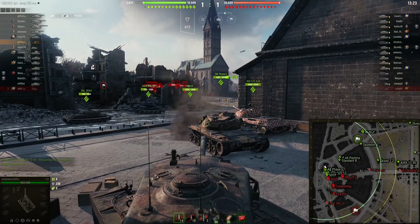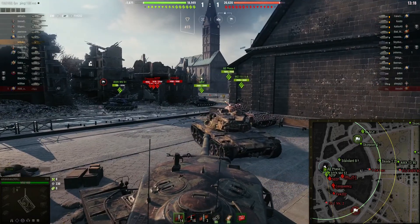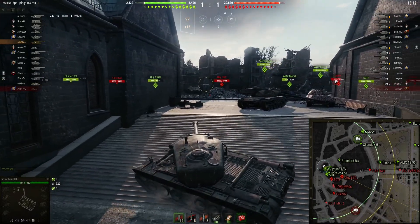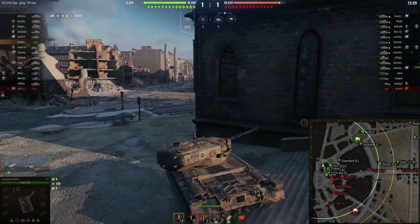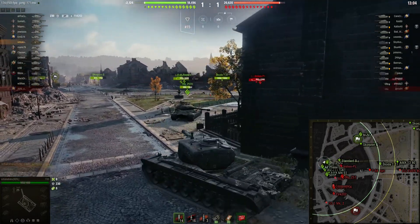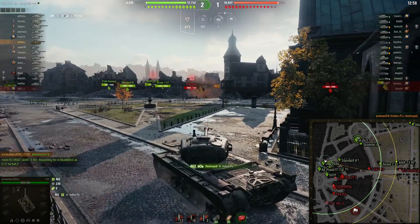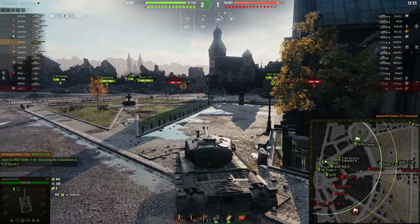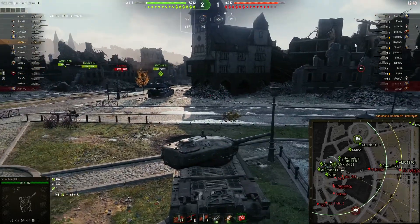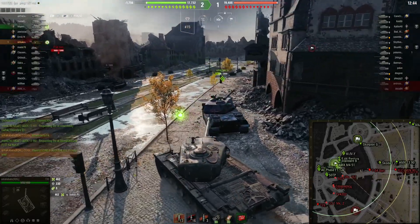I'm trying to shoot at any targets which come forward, but the problem is the gun line on our side is so strong that no enemy is going to dare come from here. But then a wild Indian Panzer appears out of nowhere — I don't know what he was thinking.